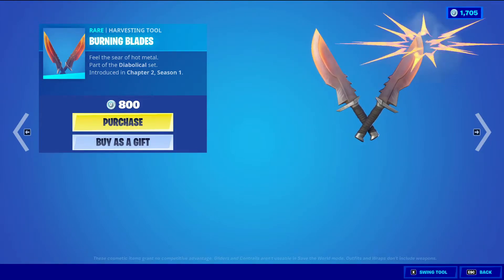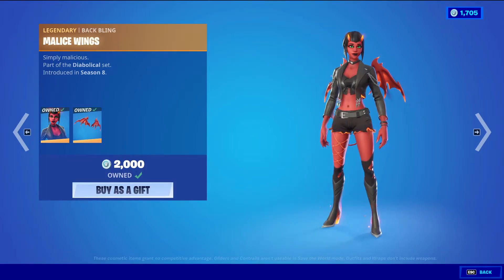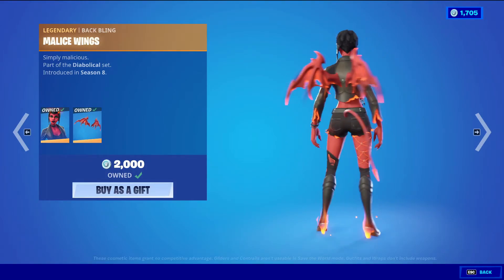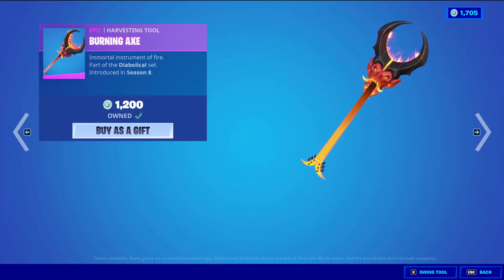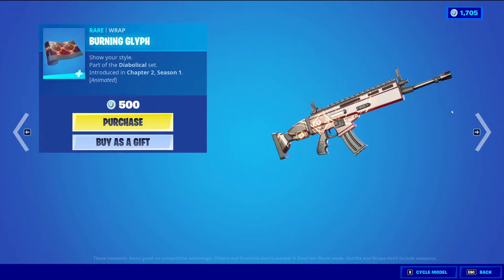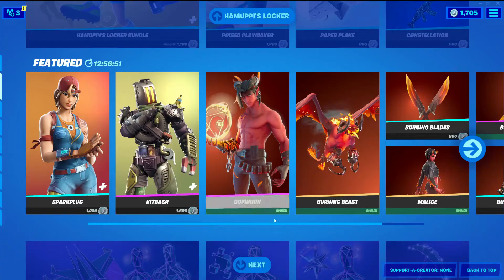Burning Blades is a rare harvesting tool for 800 v-bucks. Dual Wheel Malice with the back bling Malice Wings is a legendary skin for 2000 v-bucks. Burning Axe is an epic harvesting tool for 1200 v-bucks — a bunch of fire-themed skins today. Burning Glyph is a wrapping at 500 v-bucks, and it's also anime-styled with spinning elements.